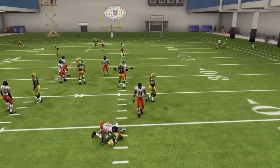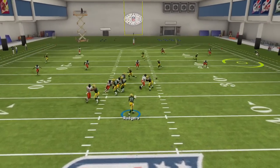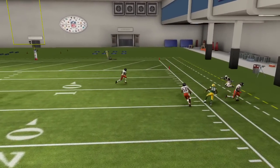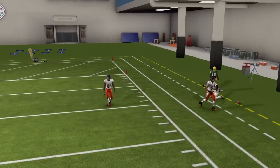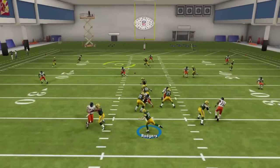On the outside, you have your A receiver. You're going to throw that low outside bullet pass — it's going to get them open every time to the outside. Your running back coming over the middle on the drag is also a great option when they're getting pressure on you.